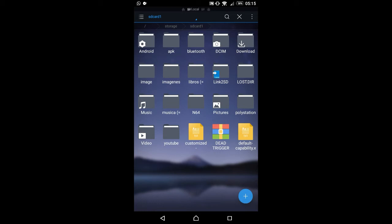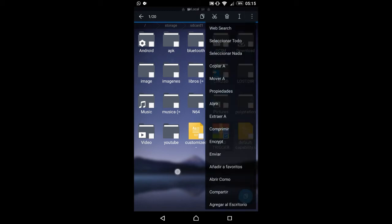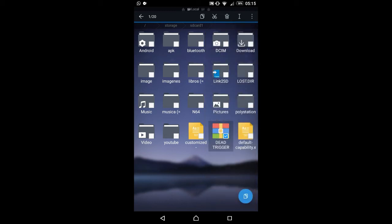¿Cómo lo instalamos? Básicamente van a descargar los dos archivos que estarán abajo en la descripción: el APK y los datos OBB. Una vez descargado el archivo ZIP, yo uso el explorador ES Explorer Pro — también se los dejaré en la descripción para que chequen el video y lo descarguen. Una vez que tengan eso, lo vamos a extraer y le vamos a dar en aceptar.